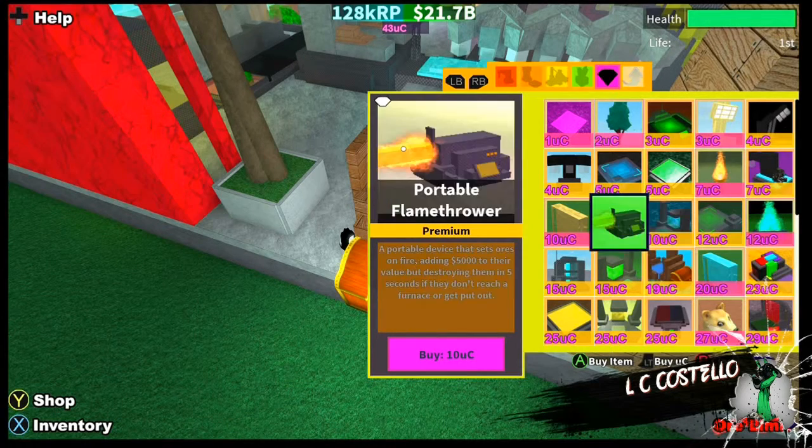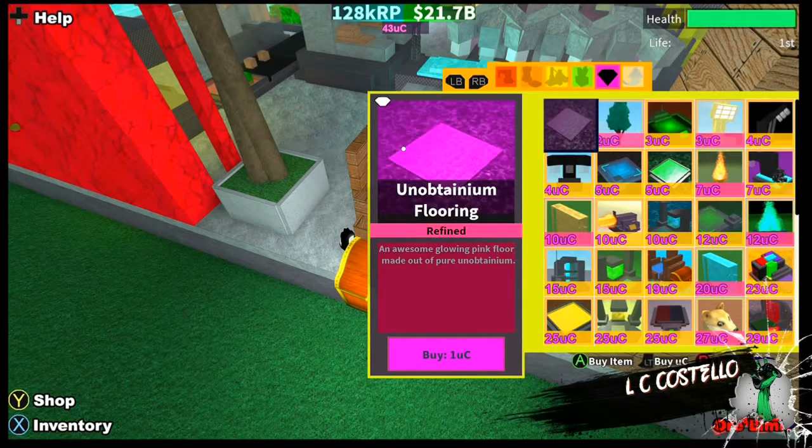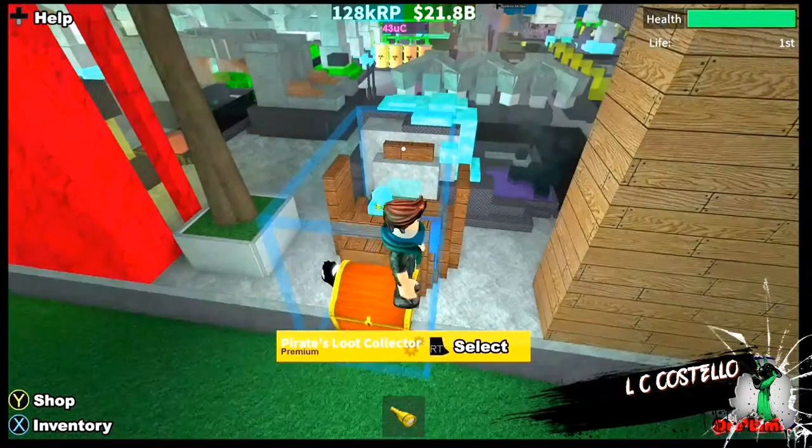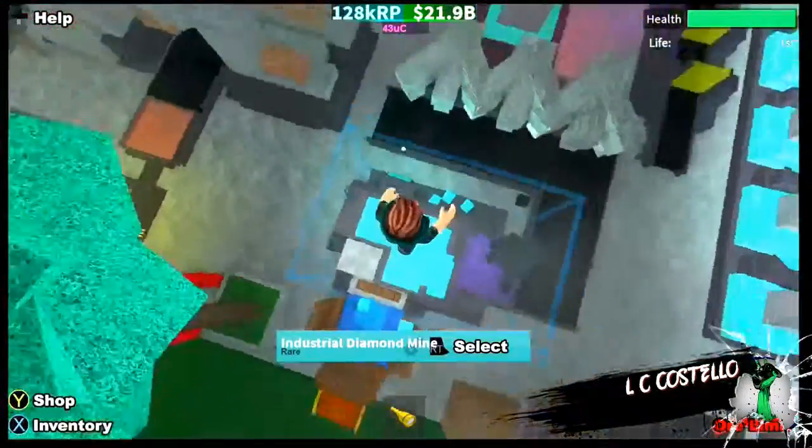And it's dirty something, you see. So yeah, then you're also going to have to buy a triple coal mine — or you don't need a triple coal mine, you can just buy a couple of coal mines. Then you gotta put them on, and I'll show you how to do it. Then you're gonna grab your treasure.